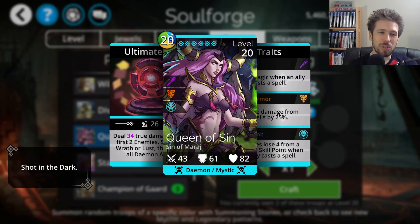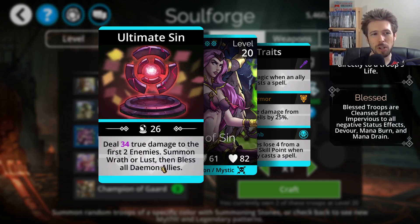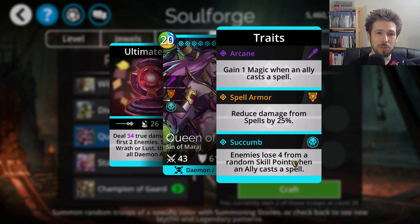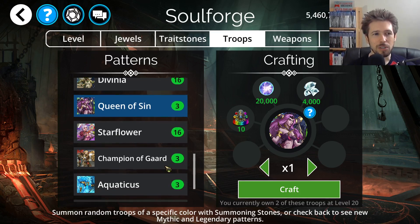Then we have the Queen of Sin. It deals true damage to the first two enemies, summons Wrath or Lust, and blesses all Demon allies. Its last trait causes enemies to lose 4 from a random skill when an ally casts a spell — not that reliable, since it's spread across 4 different skills. True damage is always good, and summoning Wrath is great since Wrath is a strong Legendary. It's only 20 mana cost, and it seems like it should be a decent troop, but I just don't use it that often even though I have two copies.